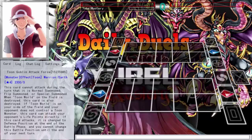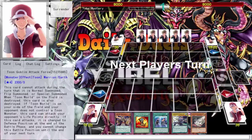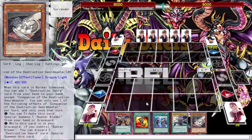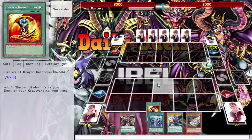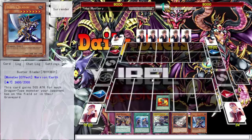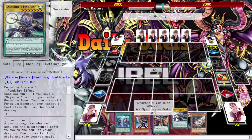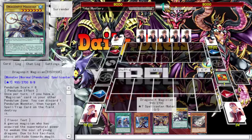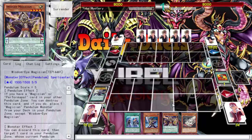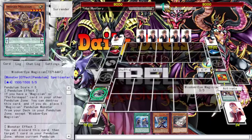Mega Capital G went into good detail about the mechanics of YuGiOh as of late — it was a really good talk. I guess I can hold the Pendulum Call search and normal summon today, so we're okay. We opened up pretty well for Buster Blader. We'll go ahead and play Dragon Pit, play the Wisdom Eye, pop the Wisdom Eye.